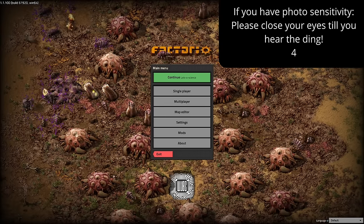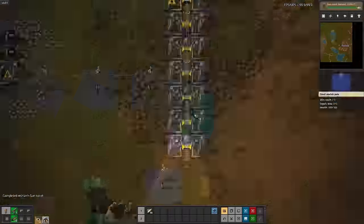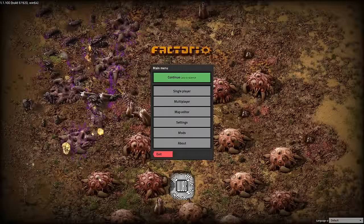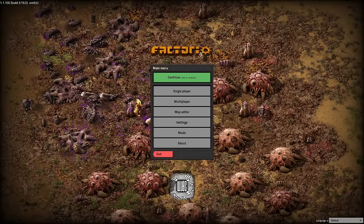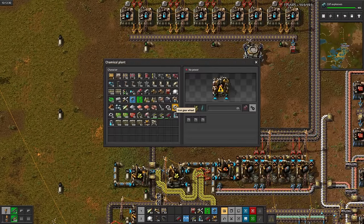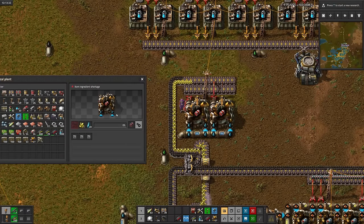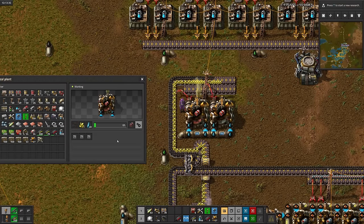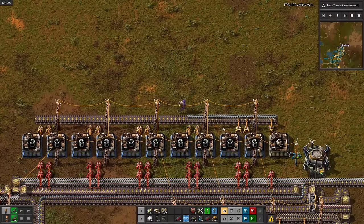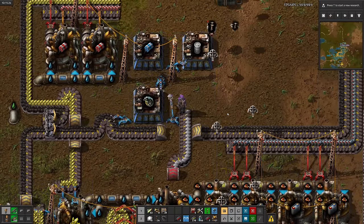Hey guys, my name is DocJade. If you haven't seen part 1, or you've forgotten what happened last time, here's a quick refresher. Now that you're all caught up, let's start working on explosives for Cliff Explosives. I'll make some logistics robots, then finish the explosives for Cliff.